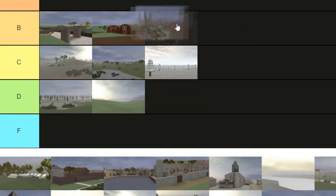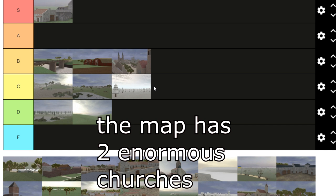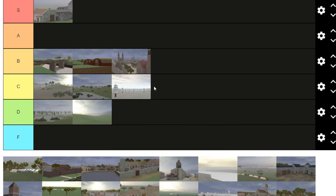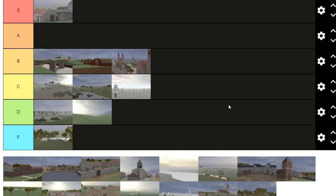The church map — I'm gonna put it in B tier. It actually plays pretty solid. I know a lot of people don't like this map because you can camp inside the church and stuff, but honestly that's with every map. Pushing each side of the alleyways is pretty fun. It's gonna be put in B tier.